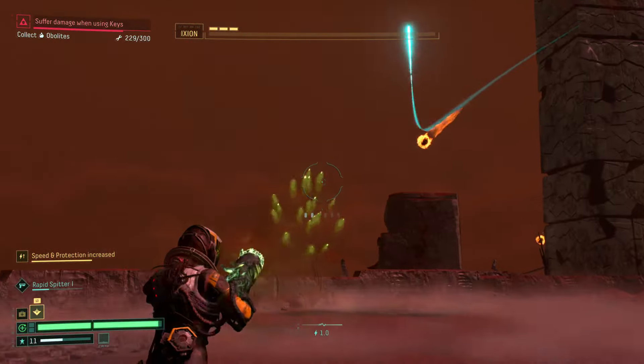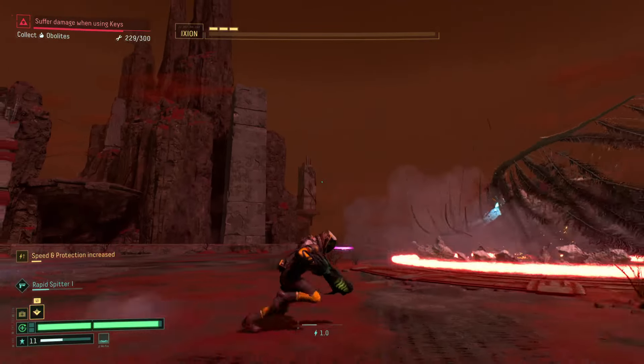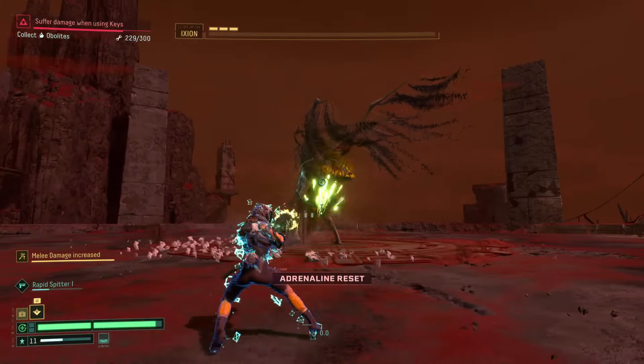Just keep pumping out ammo and use your alternate fire to bring him down in the first phase. It shouldn't give you too much trouble.